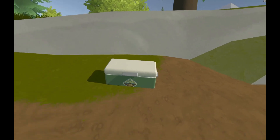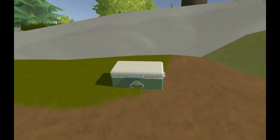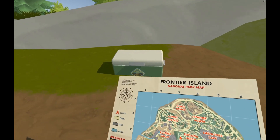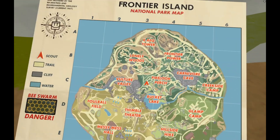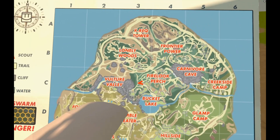First, the essentials are your map. To grab it, you can put your hand over your back and grab your trigger in VR. In screen mode, open up your backpack and select your map. The little red arrow is you, and it'll follow you as you go.